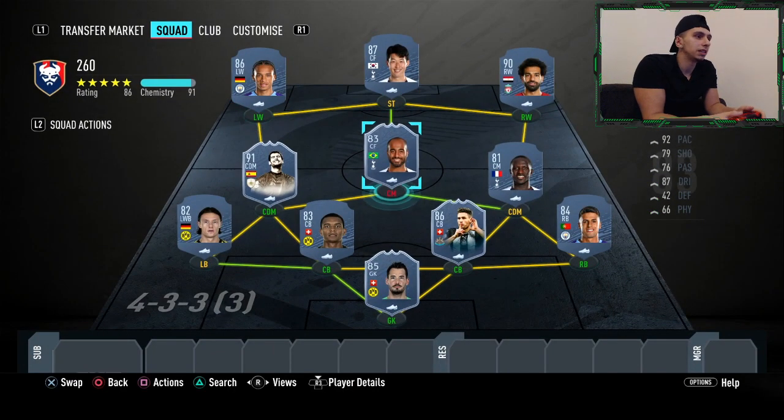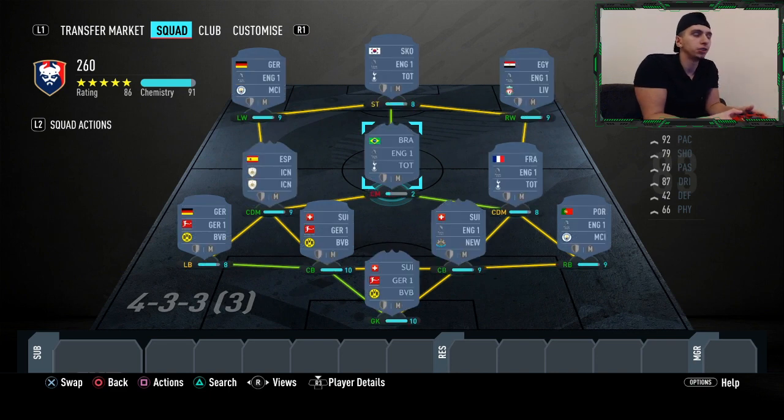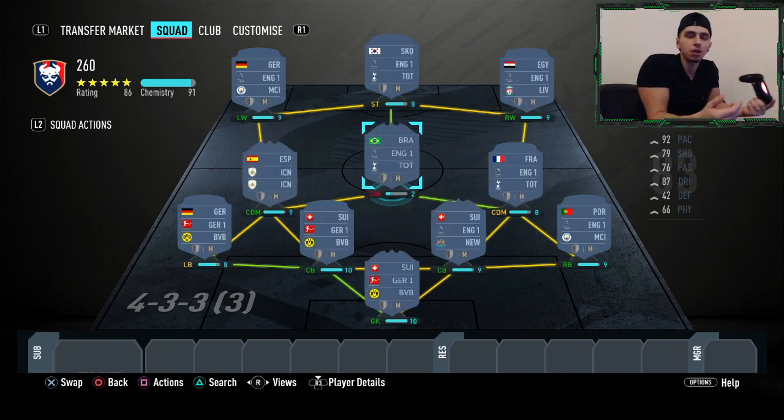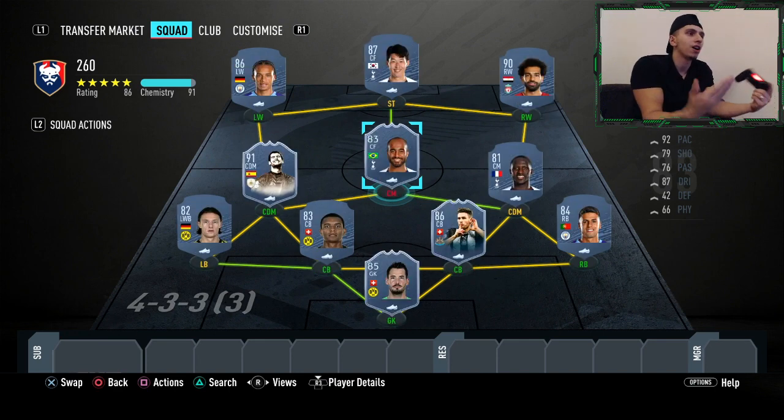Okay, that's the sort of team. Don't forget it might be showing 91 chemistry, but once you change the players into their correct positions — for example Lucas Mora from centre forward to centre mid, or buy him as a centre mid (a lot of people have already done it) — and get your manager in or loyalty sorted, you will have 100 chemistry. It is a 100 chem team.